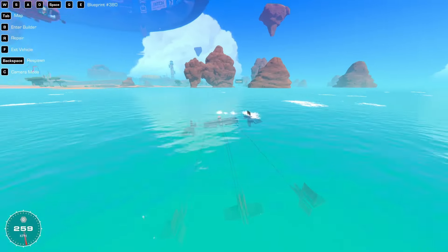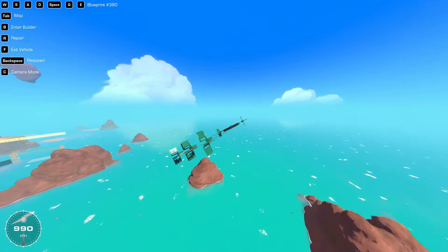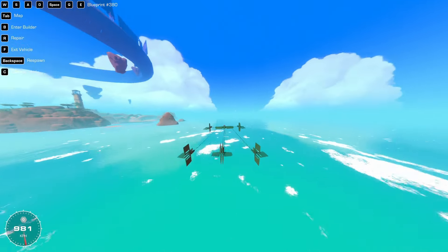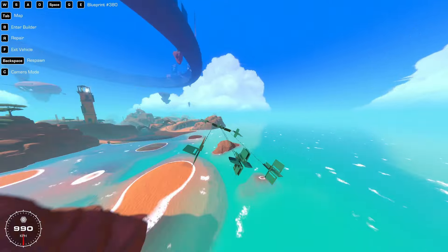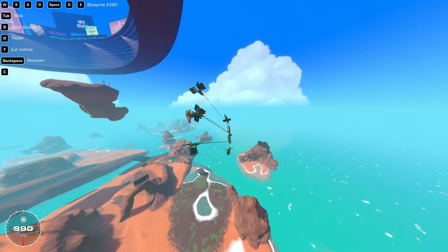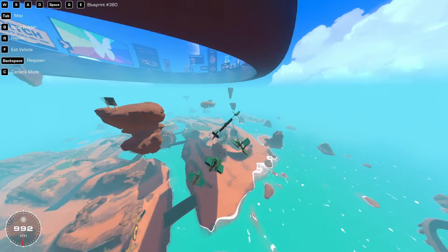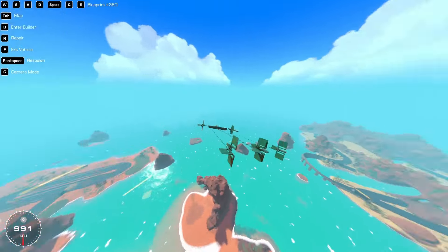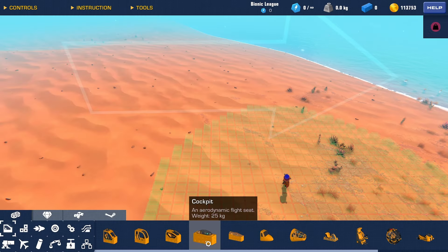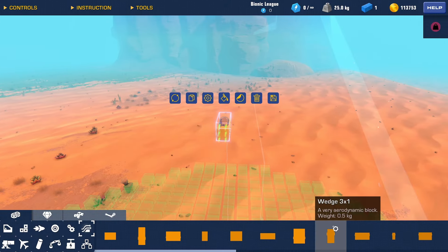Hello everyone, my name is Farm Willy and today I will be showing you how to make a hinge glitch plane. As you can see here, I am using a plane that is using the hinge glitch and it is just about hitting 1000, but the version I am going to be showing you how to make is just about 3 or 4 times faster, so stick around for that. You can use whatever seat you want, but I am going to use the cockpit because it is automatic.